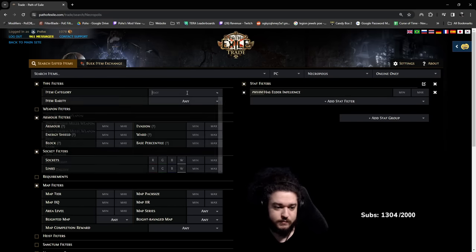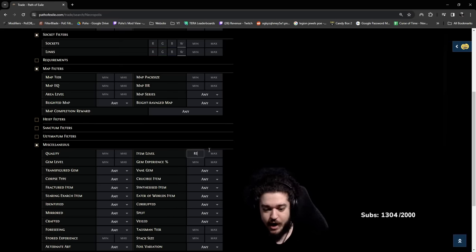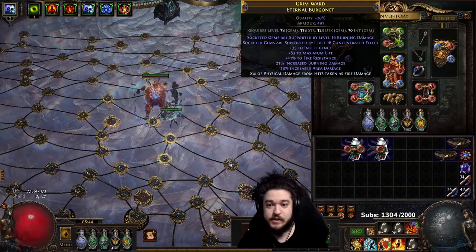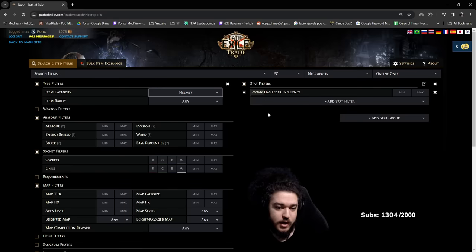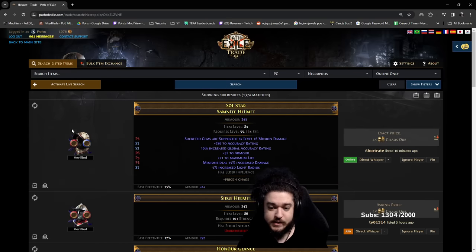Step one: Elder. Step two: under Helmet Category, we're going to do Helmet. Under Item Level, we're going to put 82 minimum, because that's the level for a level-20 Conk and Burn. You don't need level 20 — I'm using a 16-16. What's more important is that you land the support gem in general. We could also set Armor to 1, Energy Shield to 0, and Evasion to 0, so this will only tag armor-based helmets.